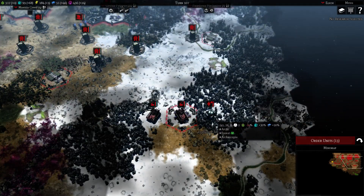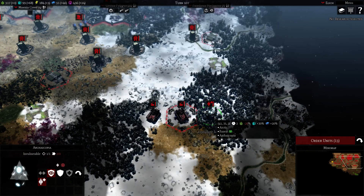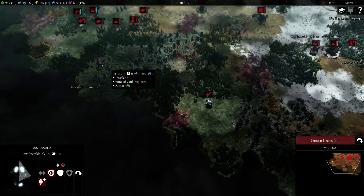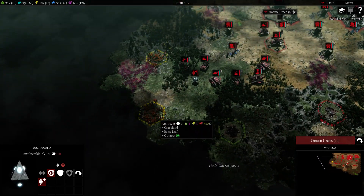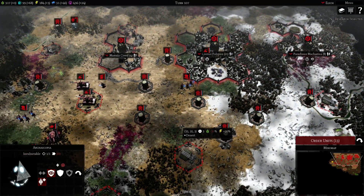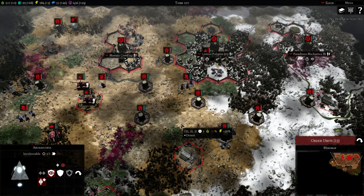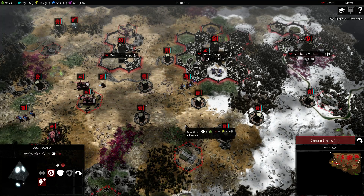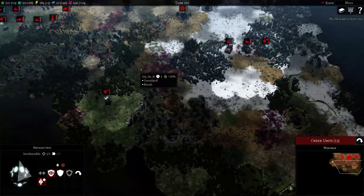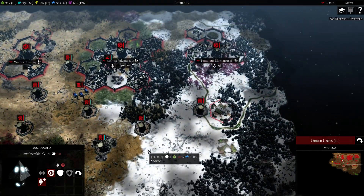We are going to keep guarding the Archaikopia — I'll just call it the region artifact — with two Hydras. There are two kings below us, and there are Space Marines here. This is a free for all, 6 player, large map, very high landmass, no quests. I think the map is actually pretty big, and so far the performance has been really nice.